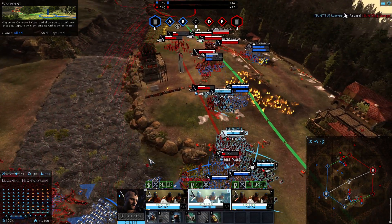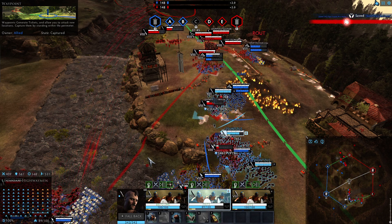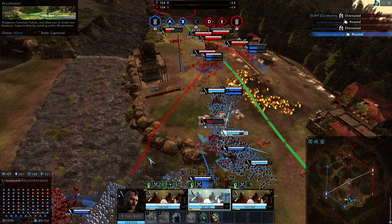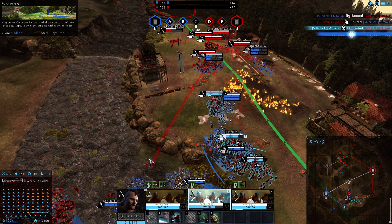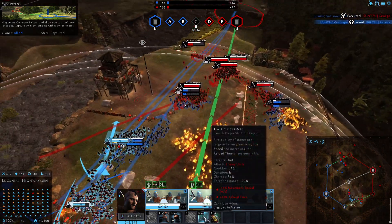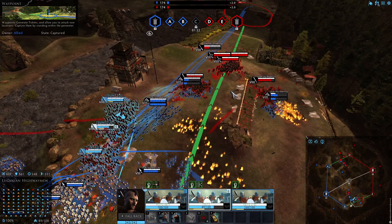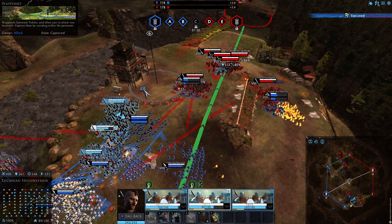All the units from this tech 3 branch — I think it starts at tier 3 and goes to tier 10 obviously — all of them, apart from the tier 10, have the ability to fling rocks, 8 of them. You can replenish your ammunition by going to heal.